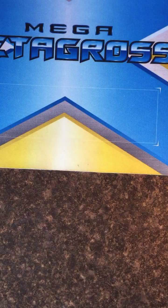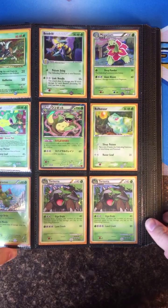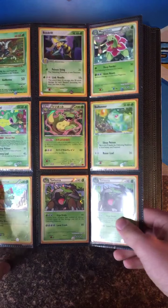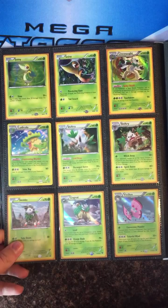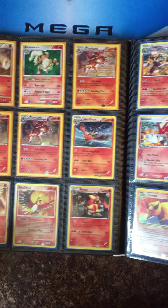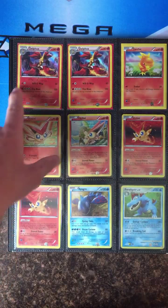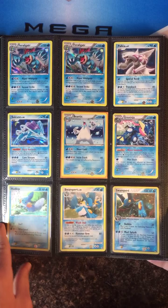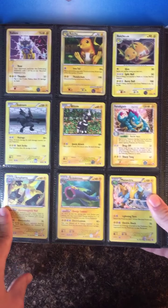Nothing else in this binder. I updated my trade list on my website, and I'll try to remember to put my wants in the description. If I have a duplicate FaZe Fist or Double Crisis card, I'll trade it. I don't think I'll trade this one because I traded with someone and had someone sign it — I'm pretty sure no one wants a signed card from someone that a lot of you guys probably don't know.